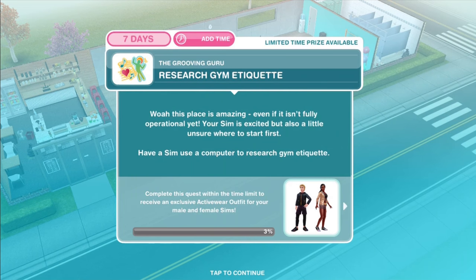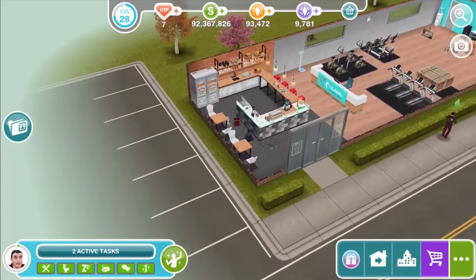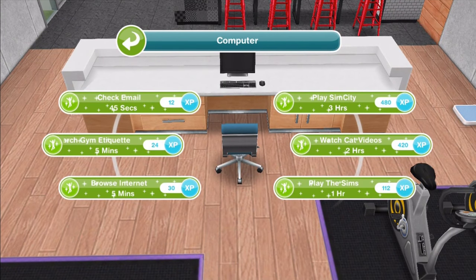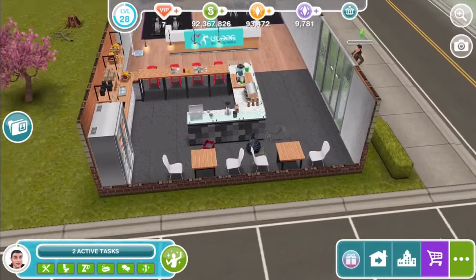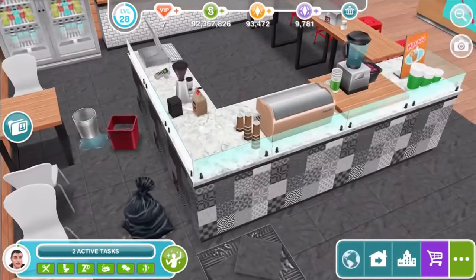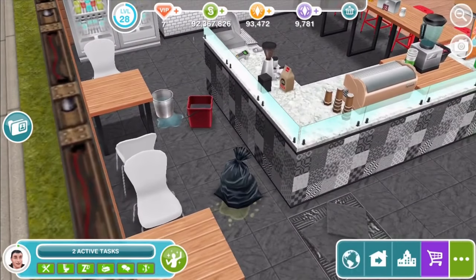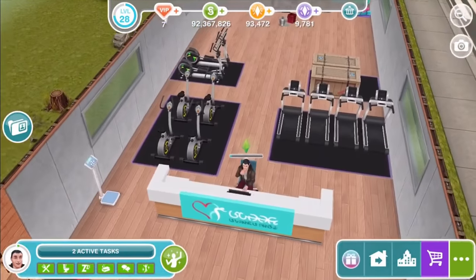Research gym etiquette. This place is amazing, even if it isn't fully operational yet. Your Sim is excited but a little unsure where to start. Have a Sim use a computer to research gym etiquette — there's a computer right here at the front desk. While our Sim is researching gym etiquette, we'll take a quick look around. Over here we've got a kitchen, cafe, bar area. There's a trash bag and some dripping — things we're going to have to clean up. Anytime there's a new area added to town, you can bet there's going to be some cleaning.